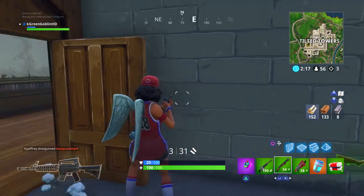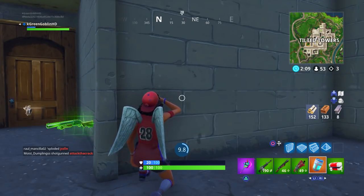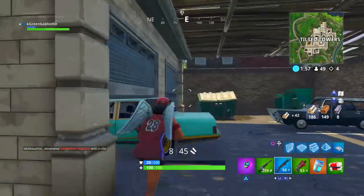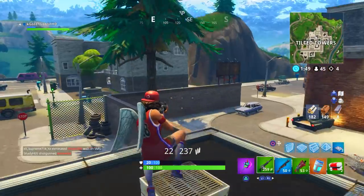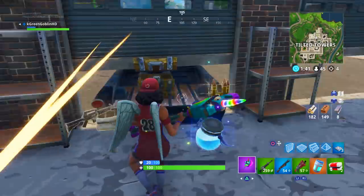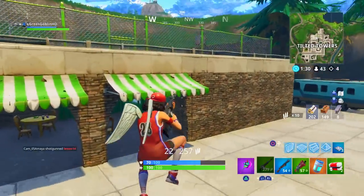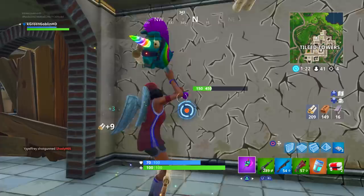The first Battle Pass challenge is to deal damage to opponent structures with remote explosives — 8,000 damage to structures. That sounds like a lot but each wall only has a couple hundred HP and C4 remote explosives are very powerful. 50v50 or squads work well for this because there are so many builds. Try to make it to late game, then crouch-sprint up behind someone's big fort, plant the C4, and blow up the whole thing. Note: it has to be your opponent's structures, not your own.